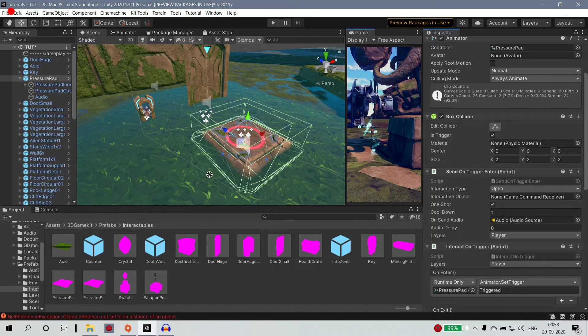If the door is huge then it is small. If you drag the pressure pad into the interactive object, we are going to go to the game command receiver. That is what you have to do.